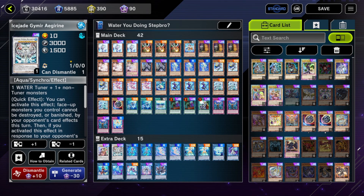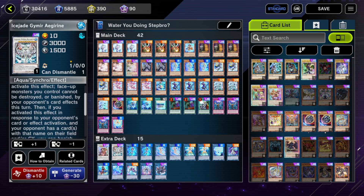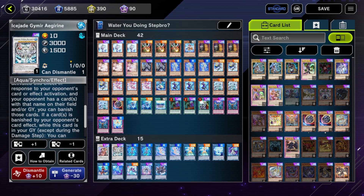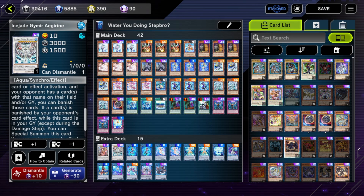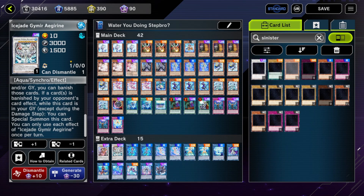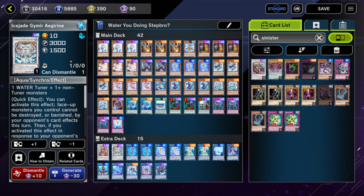This card is actually pretty nice. I underestimated it before, but this card has a quick effect where you can activate it and then your monsters can't be destroyed or banished, which is sometimes relevant. But the more important part is that if you activate this effect in response to your opponent's card or effect, then you can banish all the cards with that name on their field and graveyard. So this is straight-up removal, sort of — like a Sinister Loner or Chiseling Loner in the sense that you can banish a card in response to their activation.